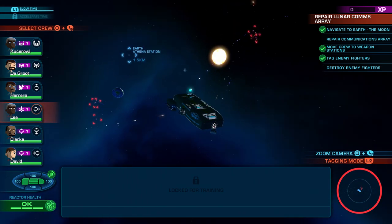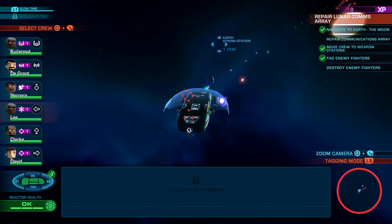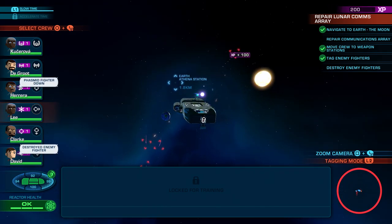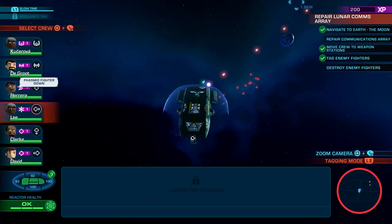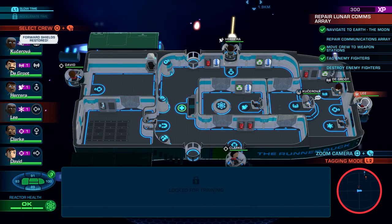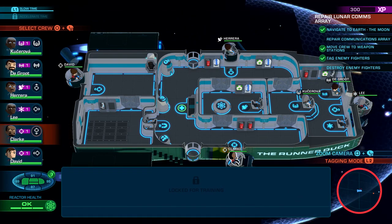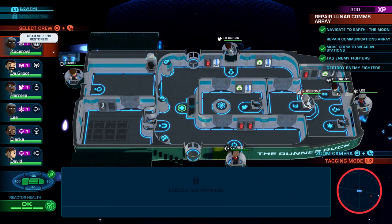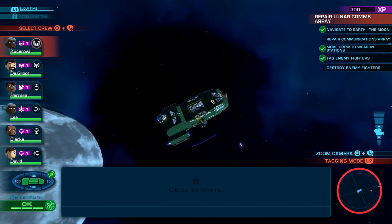Everything is under the control of your characters — you just kind of point them in the direction that they need to be firing at, and then they do the firing. Here in the early game, there's not really much we can do to help out outside of repairs and stuff like that. But as we get into the later game, we'll get new abilities. You can see down here we've got Lee selected. It also says locked for training — so we're kind of limited because one, we're in the tutorial, and two, we have very low level characters here.